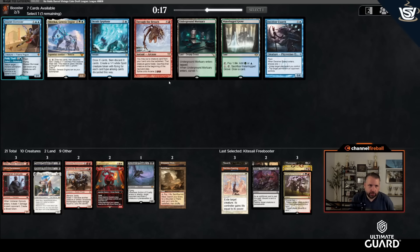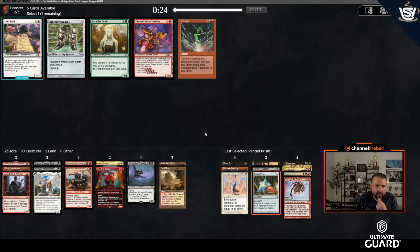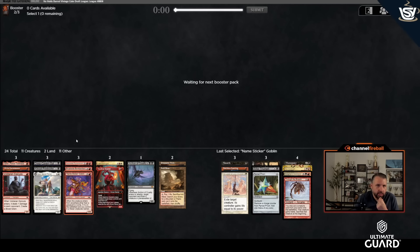I could take Through the Breach — I don't know that I'll play it, but I'm not playing the rest of these cards, and Breach is pretty good with Archon. There's a Dark Ritual, Simian Spirit Guide, and Pentad Prism. Through the Breach and Pentad Prism work together — it's three colors, can be thrown with Bombardiers, and ramps up nicely to 4th Yorion. I'll take Pentad Prism. I'll also take Name Sticker — I like it a lot in general.